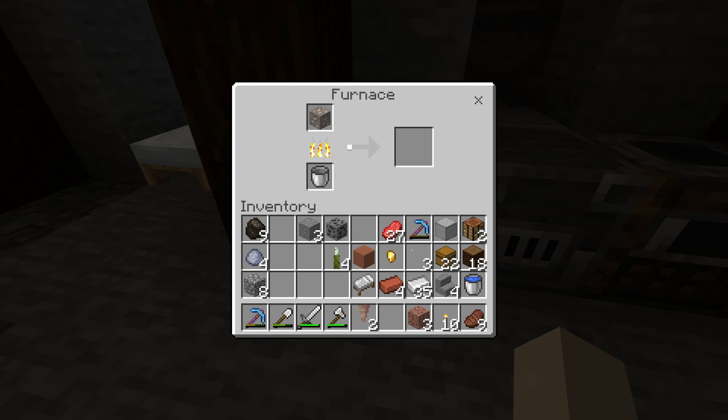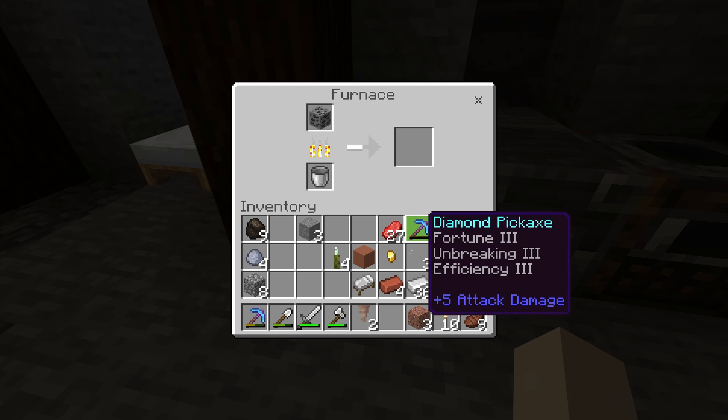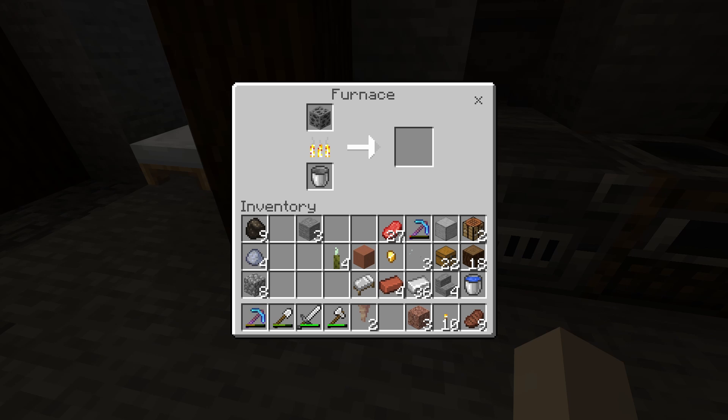Ore blocks can be cooked into ingots, but you're better off using fortune and then cooking the ores you get in return. The same goes for blocks of coal, lapis, diamonds and the other ores you'll find — although you'll get XP, you'll only get one item back.